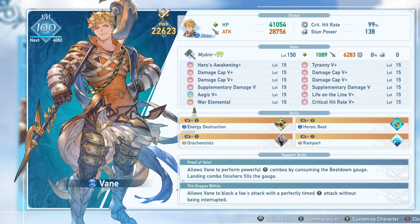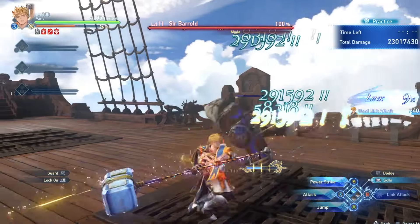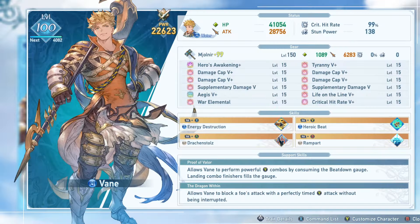Vayne's first support skill, Proof of Valor, allows him to perform powerful combos with the Y button by consuming the beatdown gauge, and this beatdown gauge is filled by performing normal combo finishers. You might think that the ideal Vayne playstyle will be filling up this gauge and then using it to output a lot of damage, however that actually isn't the case. As of right now in the current patch, using the beatdown gauge at all is actually a damage loss due to a number of factors.